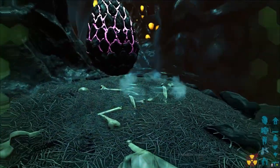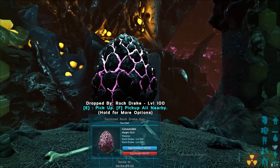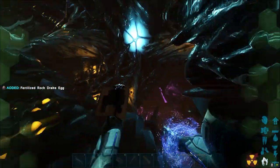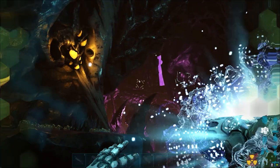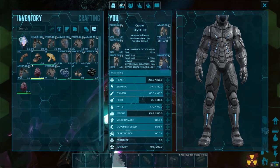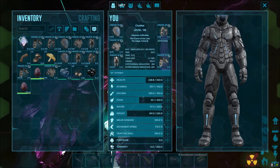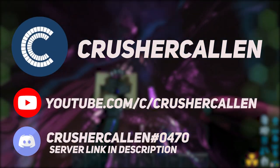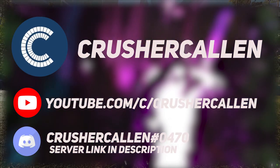In this video I'm going to be showing you guys how to steal rock drake eggs for pretty much free. As you can see I just stole that egg, I am out of here, and I have zero element in my inventory and only a Federation tech suit.